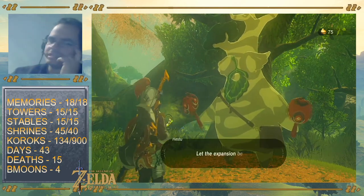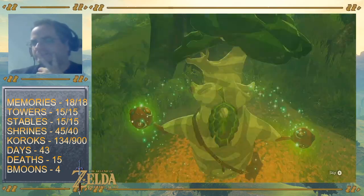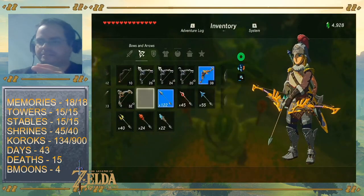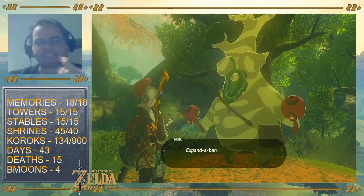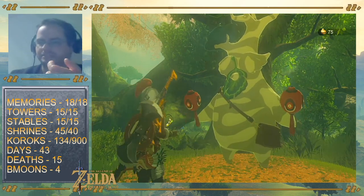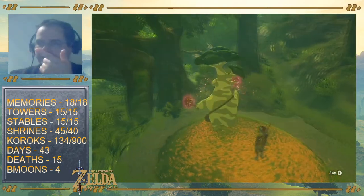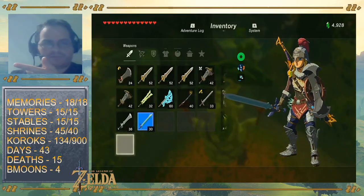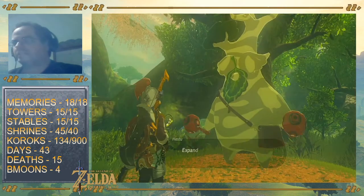Did I not increase the bow size that much? It only requires two seeds. The bow is Farore's colors of courage — makes sense because it's the hero's bow. The weapons are the color of power, Din — that makes sense because weapons are power. And then of course defense is Nayru, which is protection. So the colors of Hestu's maracas, based on which stash you choose, match the powers and colors of the goddesses they represent. I don't know if anybody's noticed that, but that's a little extra detail.